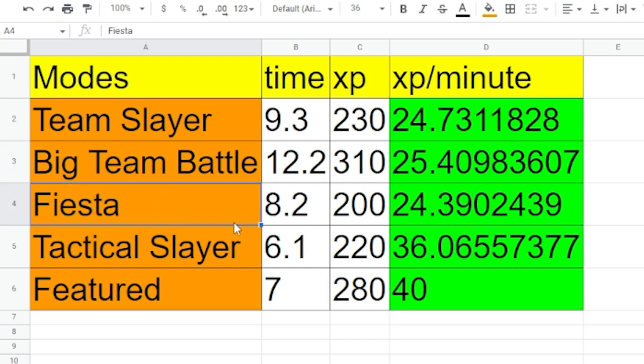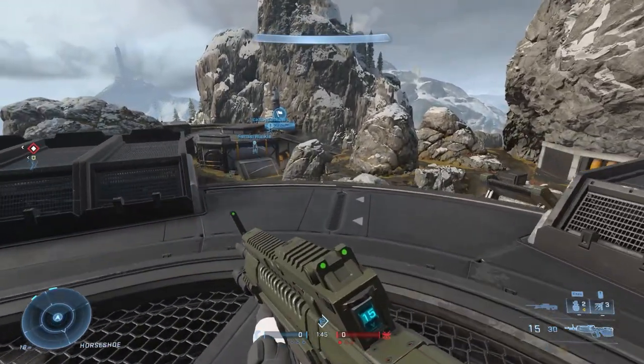Big Team Battle and Fiesta equaled about the same XP per minute, but Tactical Slayer's XP per minute is higher because the matches run faster. We also tested the featured version, and you get actually higher amounts of XP for playing the featured match. You can see that the featured 4v4 Arena mode is definitely the way to go when it comes to earning XP.